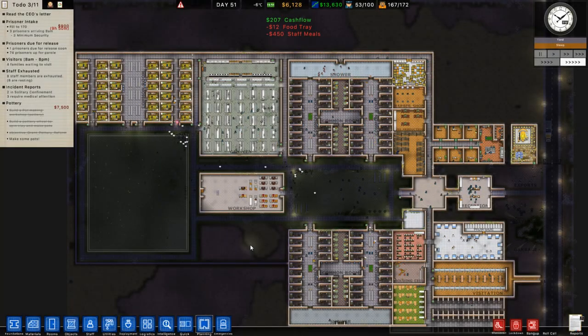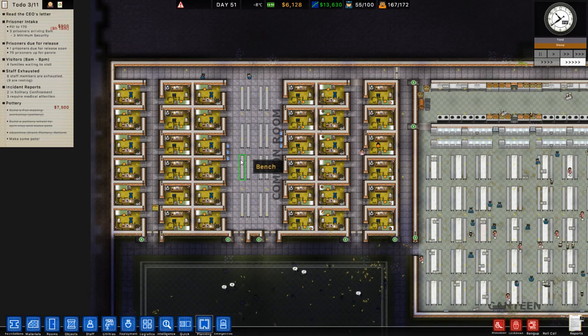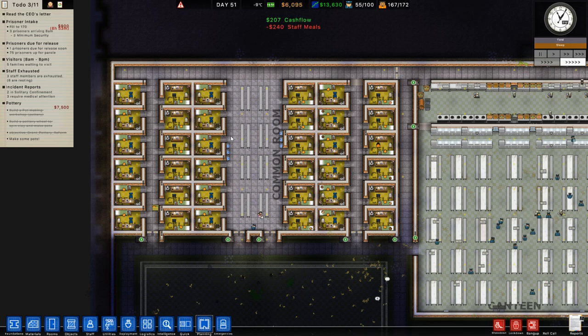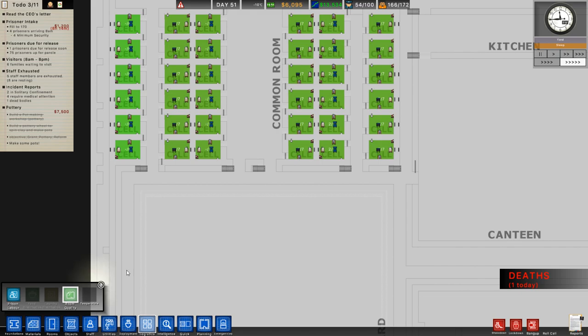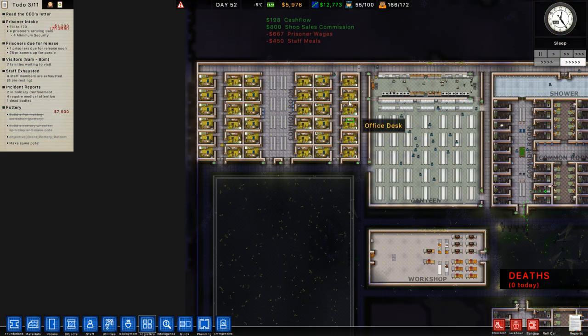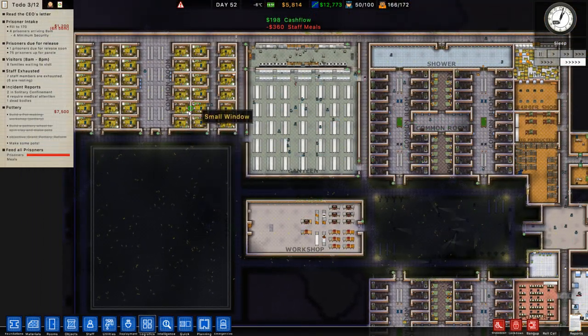Hey guys, my name is Sidney Aik and welcome back to another episode of Prison Architect. Last episode we started to build and almost complete our luxury cell section in our prison. This is great because it's really expanded the capacity we currently have. The only downside is that because this is the luxury section, if I go to logistics, route quality, prisoners need to be a minimum grade 7 just to get into those cells.